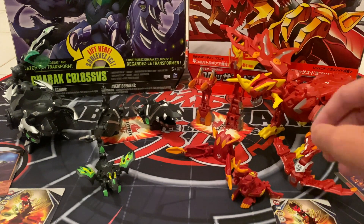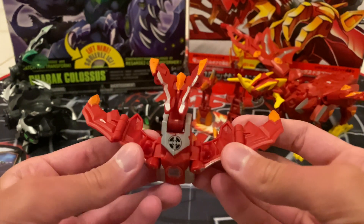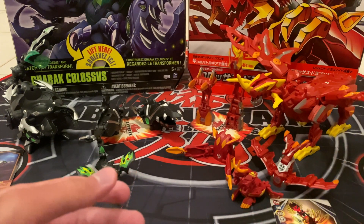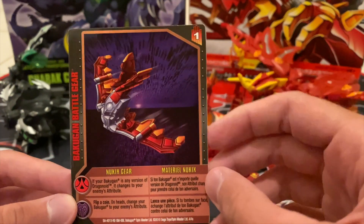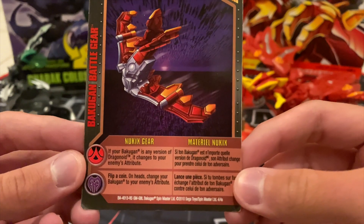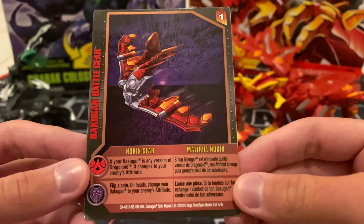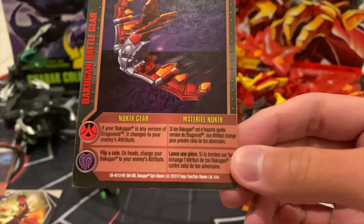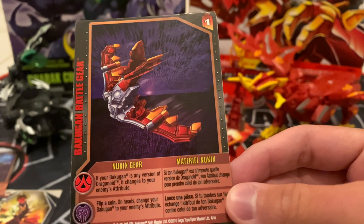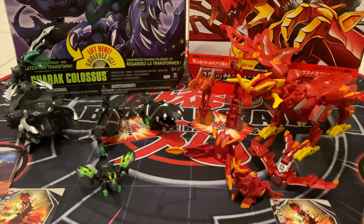The fourth battle gear that comes with Dragnoid Colossus is Nukix Gear — a golden battle gear with 200 G power. Just like Blastroid, this has a power level of 1, so you can play it a bit earlier. For Pyrus, if your Bakugan is any version of Dragnoid it changes to your enemy's attribute. For Darkus, flip a coin — on heads, change your Bakugan to your enemy's attribute.